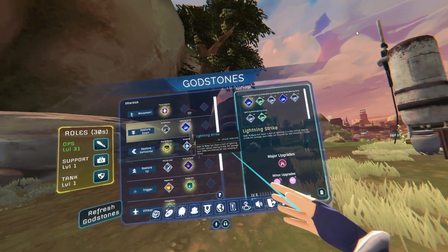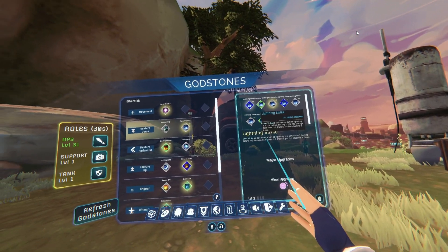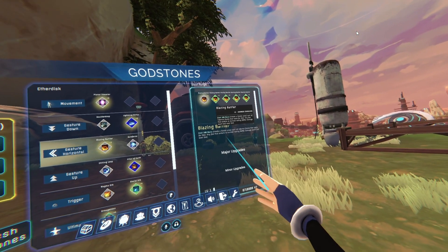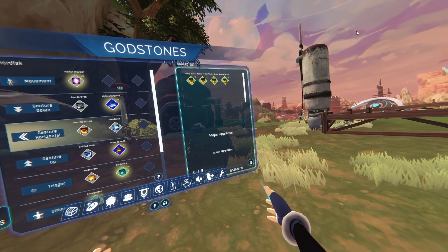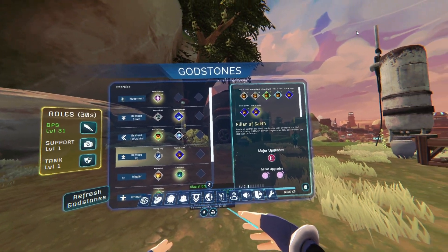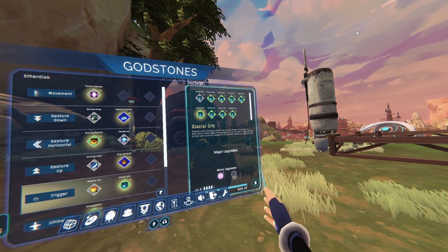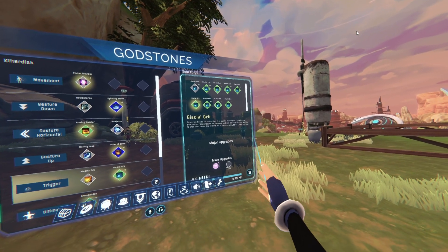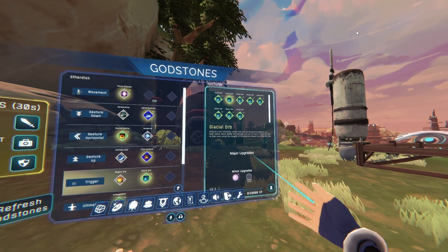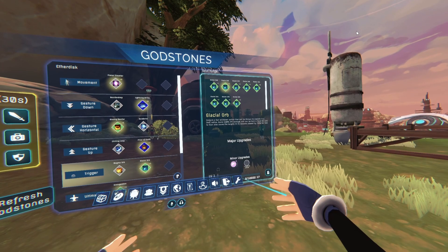I want to stay on my level six, so make sure I click on this one last so it comes up here. See, if I leave it on one of the other ones, that's the God stone I'm using — Blazing Barriers. I picked up one garbage one also. This little scroll bar is a little glitched out — you can get it to move but it moves in reverse kind of.